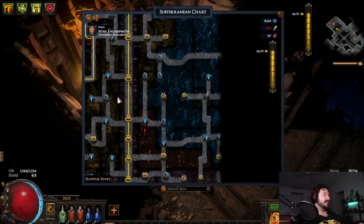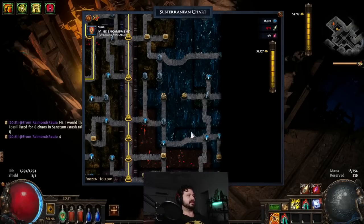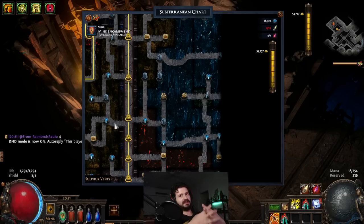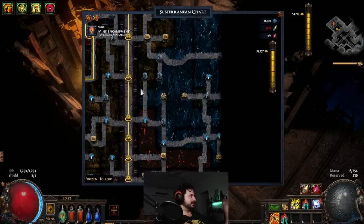So how do we make currency from Delve? One of the big advantages is it's hyper-consistent currency. Think of it like mining ore — you're a primary producer, literally getting the resource that everybody needs to craft. A lot of other mechanics are really hyped over Delve, but Delve is just super consistent. As you can see on screen, near the end of league I'm selling six-by-four shuddering fossils — that's not terrible at all.